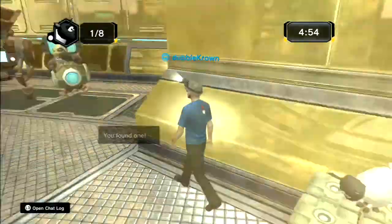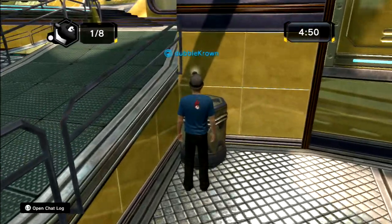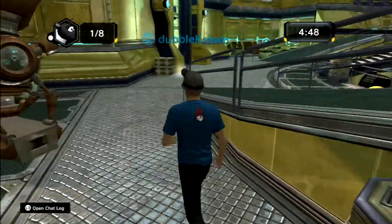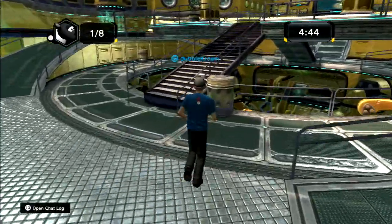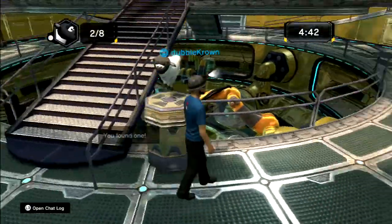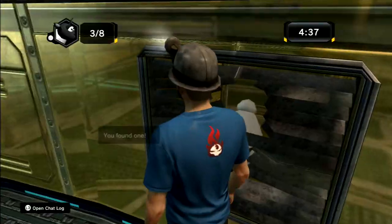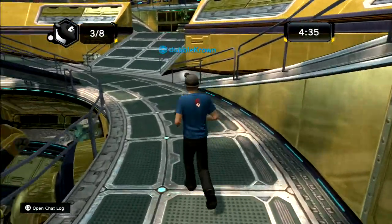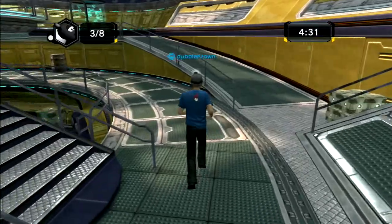There's one, so we go and check all these boxes and compartments. Right, this one's not allowing us to check it. Two — there's a broken window here we can check — three. So we got three out of eight.